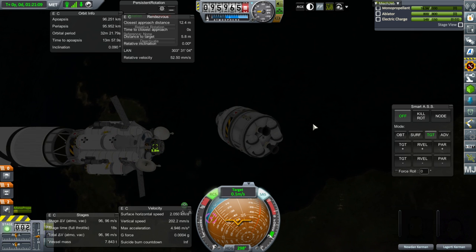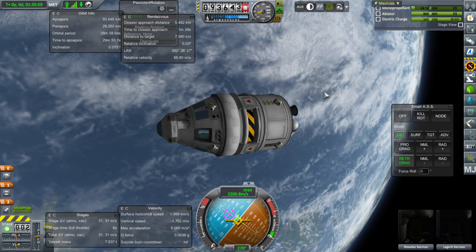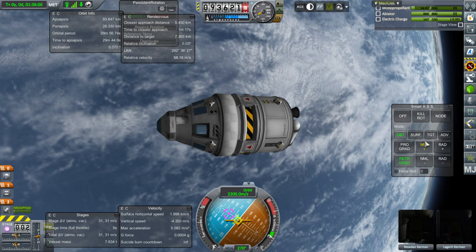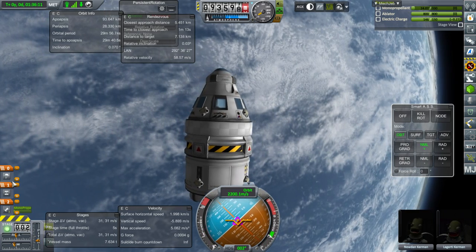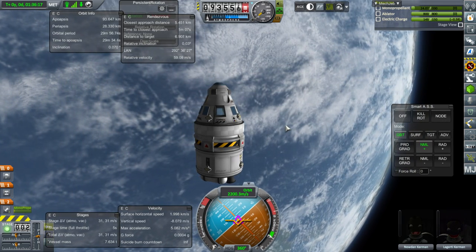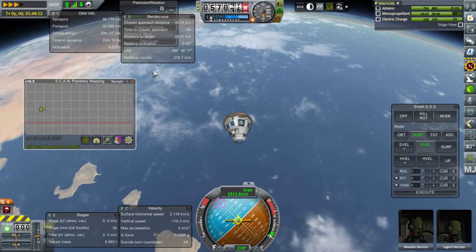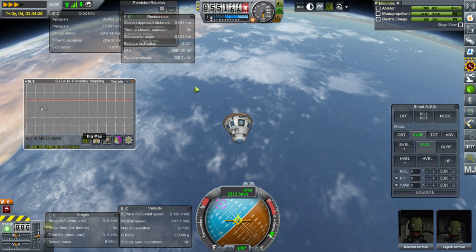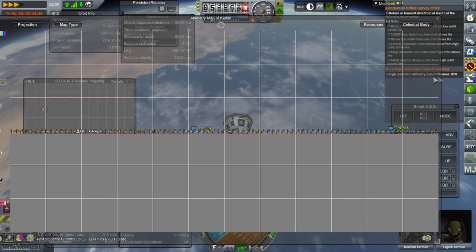Let's get our Kerbals back home. That should be adequate — that should be fine. We might as well dump the service module now. Going retro. I wonder how our high-resolution altimetry scan of Minmus is going — 85%. Some people were confused about what I meant by the percentages when doing scanning. It will occasionally show what percentage is complete, showing like 70% out of 85%.